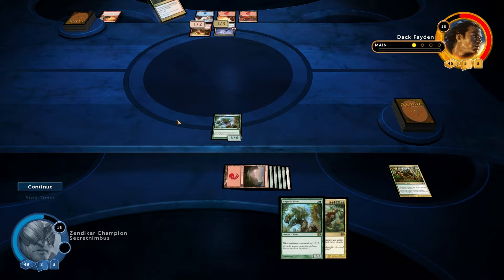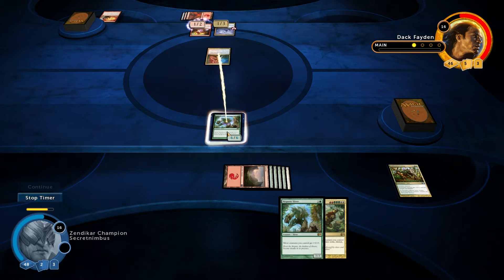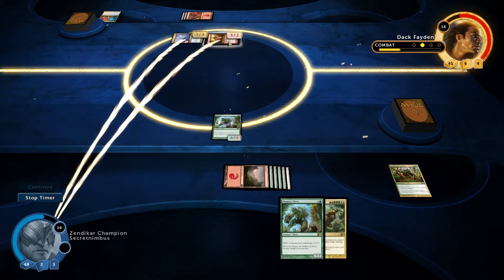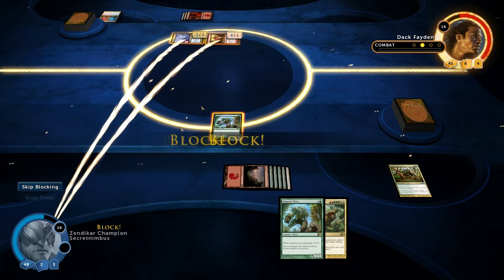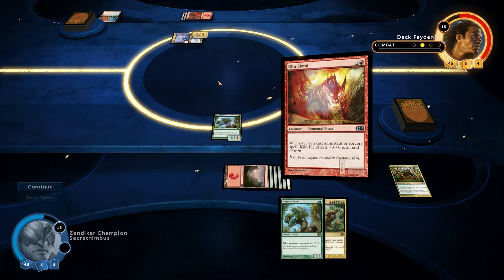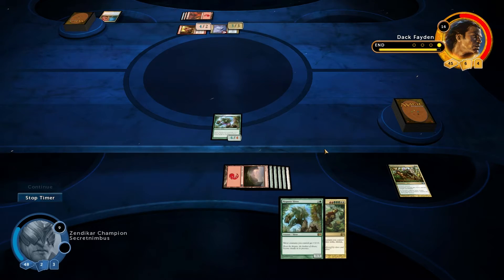So I get a 6-6 creature down on the battlefield which is pretty mental, and he's going to have more trouble burning that now. Electrolyze — I'm guessing he's going to deal damage. That one will get dealt damage. I could block that one, but that'll leave me exposed, so I'm actually going to take the hit for seven — risk it for a biscuit.